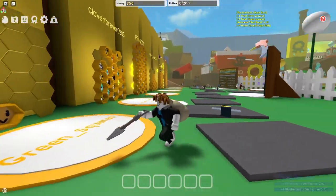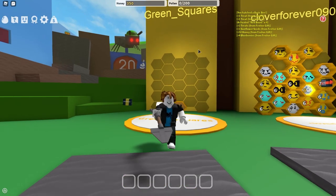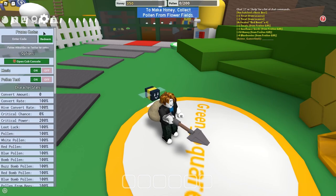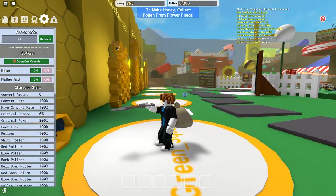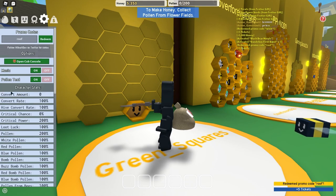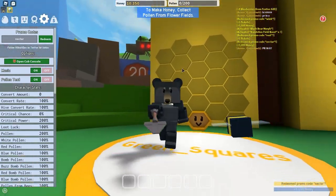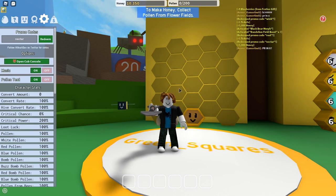Now that you understand the basic premise, you need to redeem codes. At the top left click the cog icon, go to System, and you'll see Promo Codes. Click and enter codes. Here is one code: Wink — redeem that, I got 5,000 honey. Another one is Roof — redeem that, five tickets. Another is Nectar. There are lots of other codes — check out all working Bee Swarm Simulator codes in my other video linked at the top right of the screen.